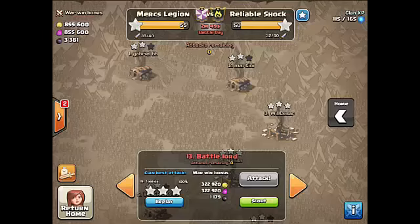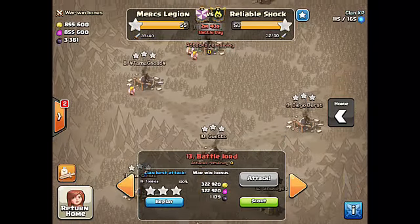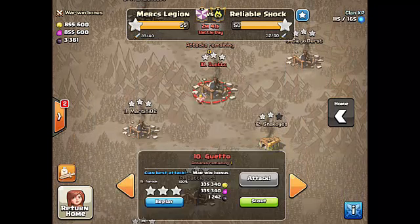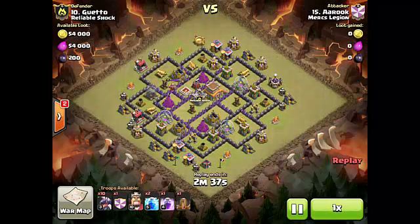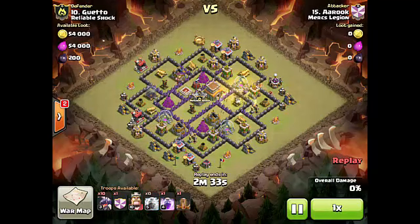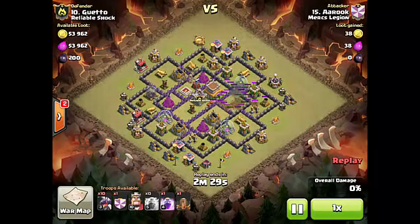We're going to go through and show you a few of our replays. This first one is against 15 versus 10. Our 15 Aruk goes up against their number 10, and it's always a challenge to go a few bases higher than you — usually it means they have tougher defenses. Taking a look at this base, it is an almost maxed-out Town Hall 8, and Aruk, being a mid-level Town Hall 8, is still able to take it out with this very powerful air attack.